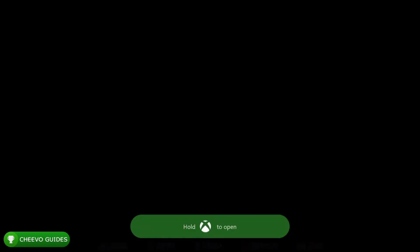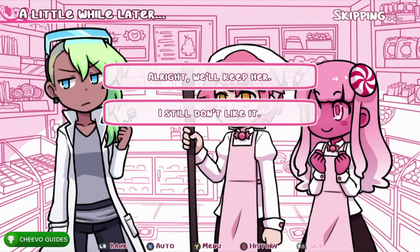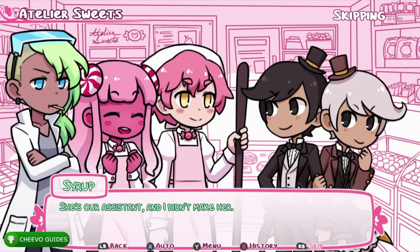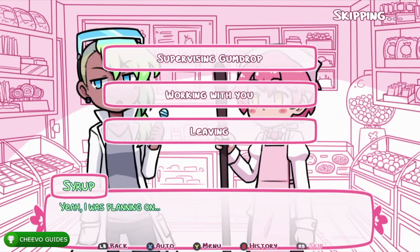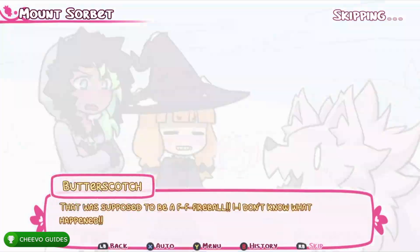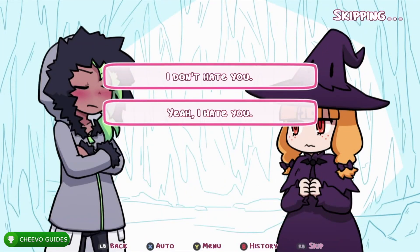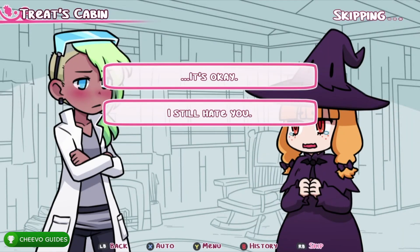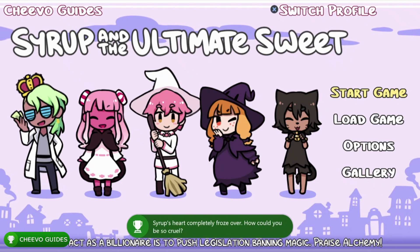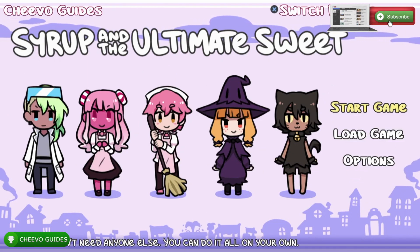One ending left — the Worst Ending. Start the game one last time. Choose 'Do not eat the cute candy girl,' then 'All right, we'll keep her,' then 'Whatever floats your boat,' then 'Take her home,' then 'She's not for sale,' then 'Supervising Gumdrop,' then 'Let her help,' then 'She can deal,' then 'Take all you can carry,' then 'Yeah, I hate you,' and finally 'I still hate you.' This unlocks the Worst Ending achievement and the achievement for all bad endings, giving us our full 1000 Gamerscore or platinum trophy on PlayStation. Thanks for tuning in — if this helped, leave a comment and don't forget to like and subscribe.